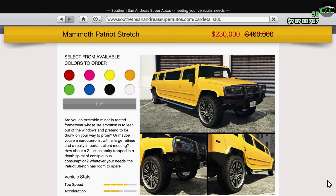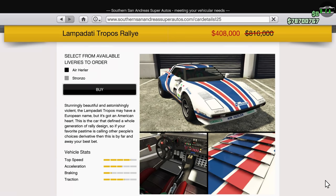Moving on to the Southern San Andreas website, we have 50% off the Patriot Stretch, a.k.a. the Hummer Limo. For those who don't know, this thing acts as a normal personal vehicle so you can put it in any garage you want, and it does have some customization. Next up, we have 50% off the Tropos Rally. This car is in the sports car class and is a pretty good one for rally-style off-road races, though there are many faster cars like the Flash GT and the ISC Sport. The Tropos Rally is a special car in terms of its driving feel and design, and I think Rockstar did a great job on it.